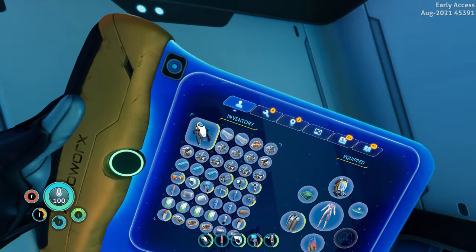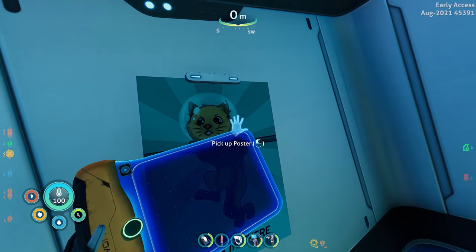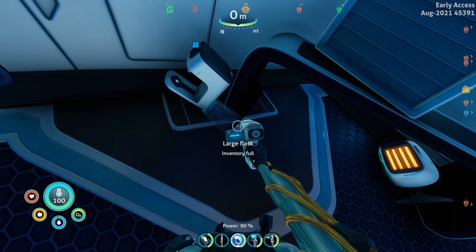My inventory is full but I kind of need to eat something anyway — nutrient bar, boom. Reclaim water — boom. I guess I'll drink a large water here just a second. Still need one more snow fox thing.